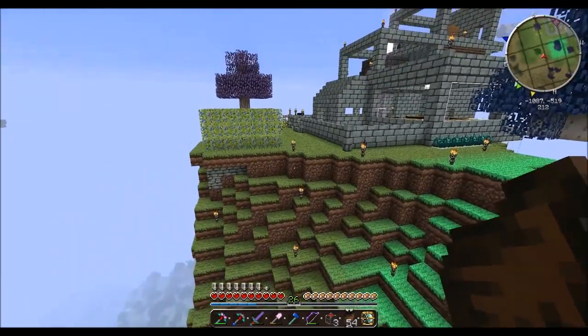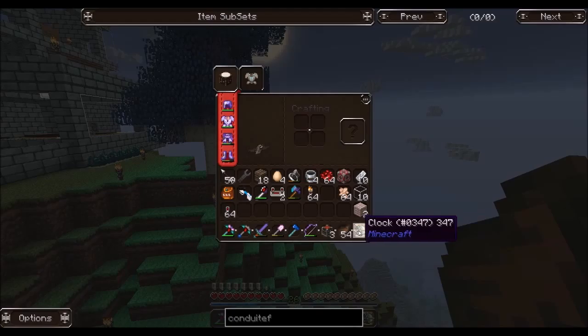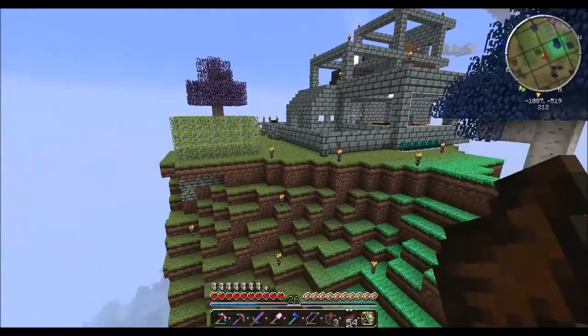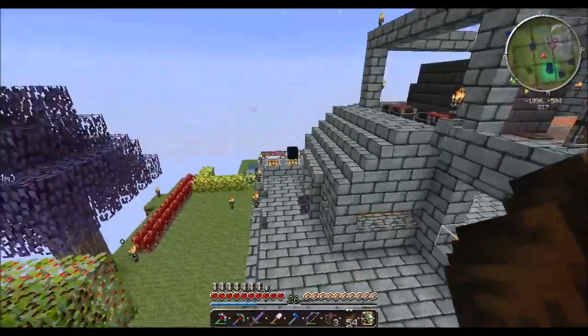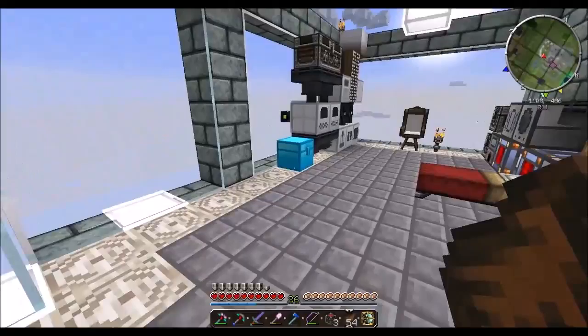Hello everybody, this is Excalibur and I'm back. We've already discussed the issue with our food supply — we have a couple of stacks of monster jerky, but I want a more sustainable thing. So what we're going to do is actually build ourselves a chicken cooker, and for that I need two cauldrons.